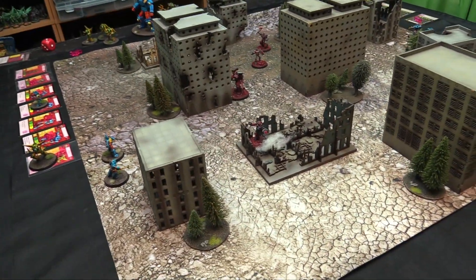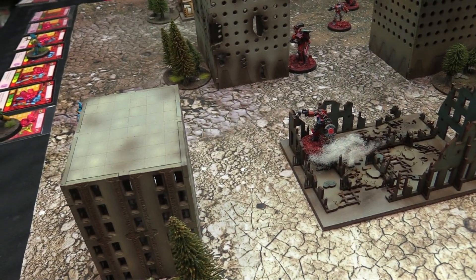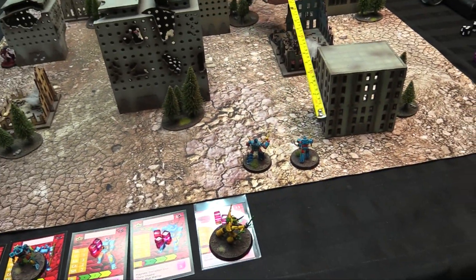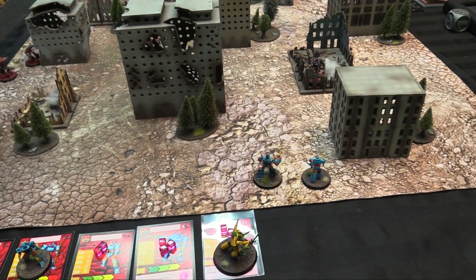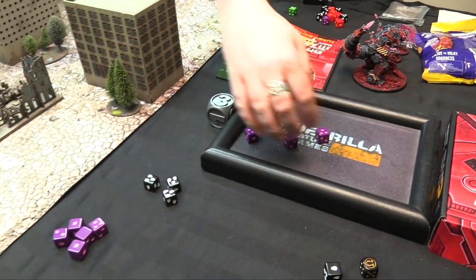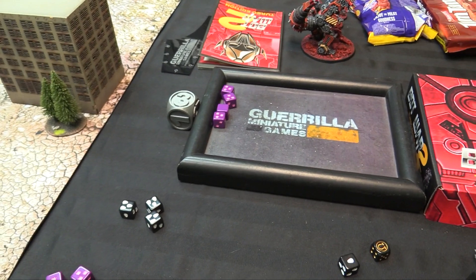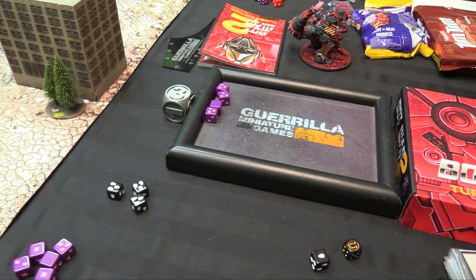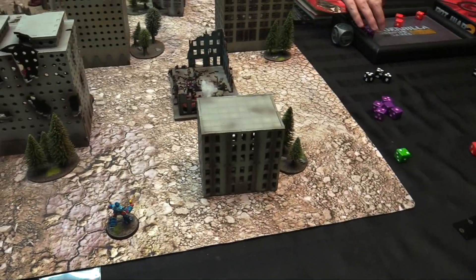At strategy rating seven, my guys go. I take a shot at the little guy who should be within ten inches — buying a boost for nine hits. The target only has two defense dice and boosts, but it's not enough. Dead for four health, off he goes.